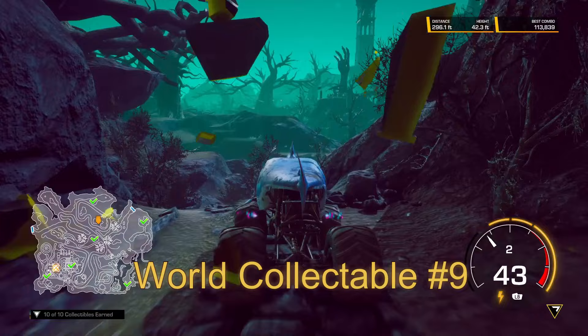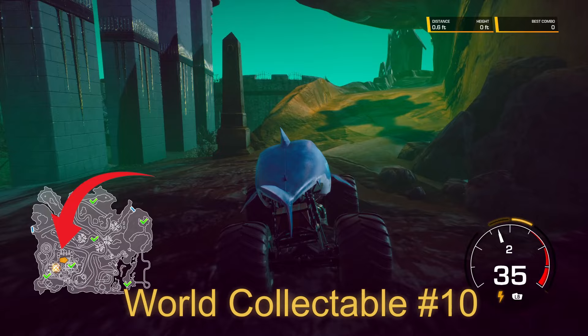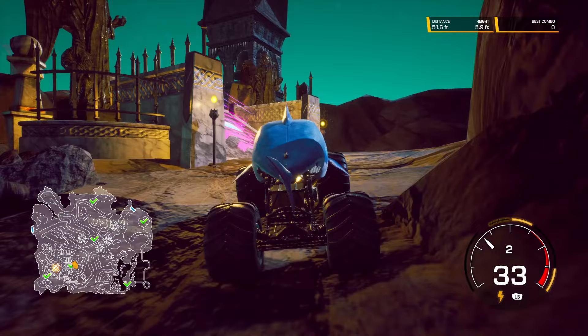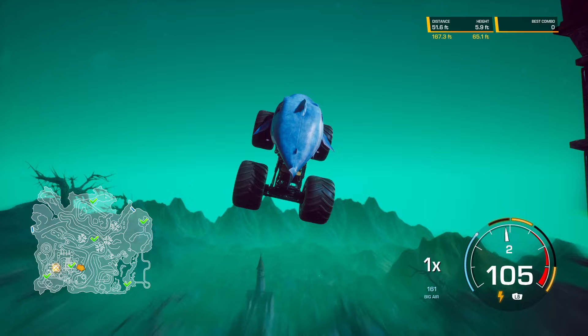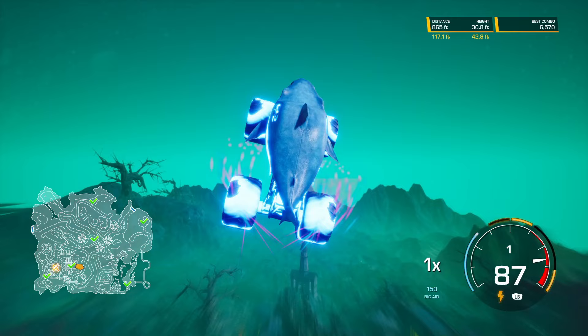World collectible number 9 — I had to search high and low for this one. It is found between the north track and the south track on the main track. World collectible number 10 is at the top of the tower by the garage. Just line yourself up for this booster and go flying off. Eventually you'll get that world collectible.